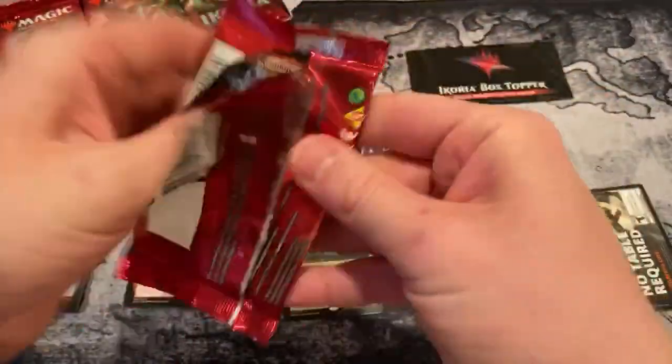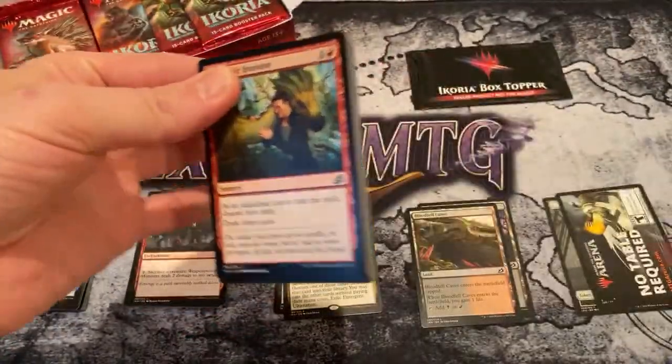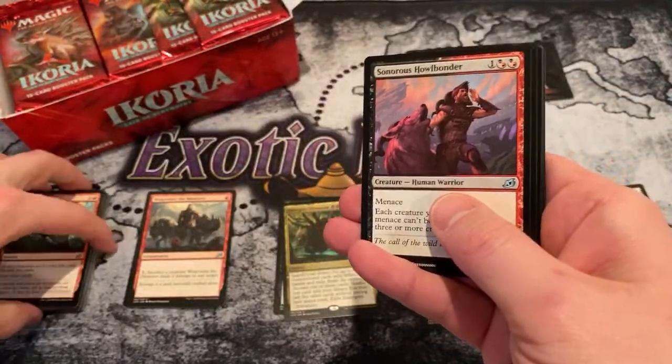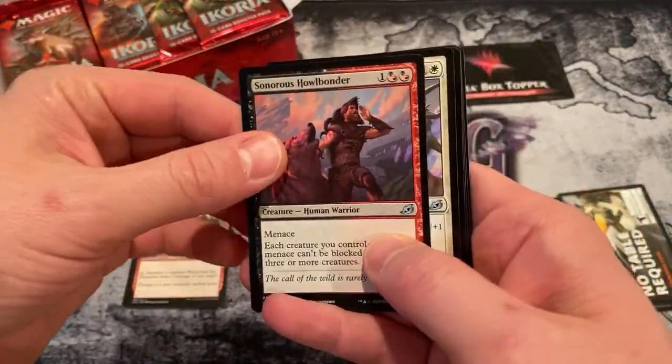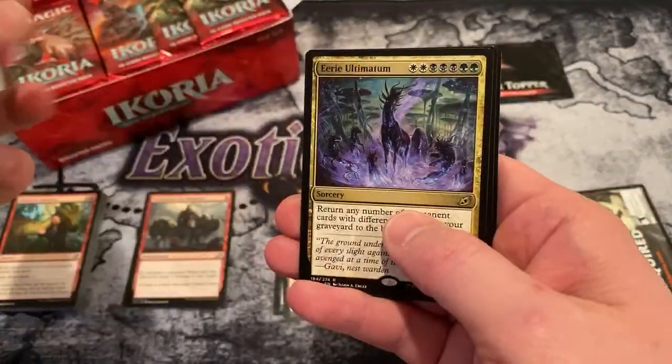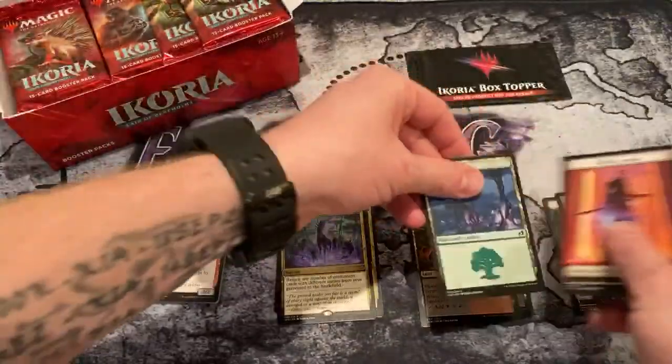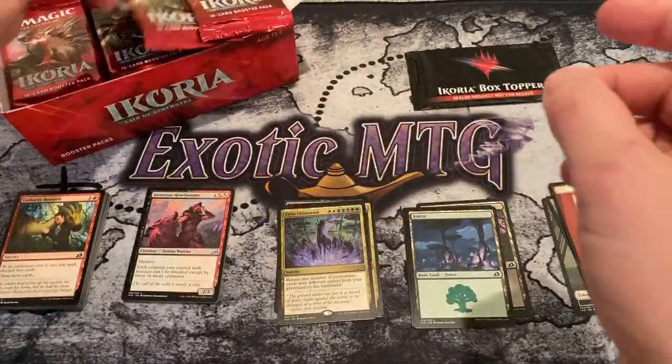Here's an Emergent Ultimatum and a Swift Water Cliffs. Make sure you guys crush that like button, hit subscribe if you're not subscribed, and click the notification bell if you want to know when we go live. All of our opening videos have been live as of recent — it's been a long time since we've done an edited one. Eerie Ultimatum — two Ultimatums out of the first three packs.